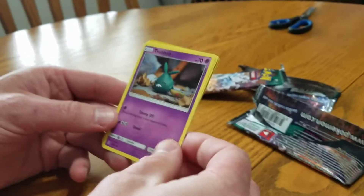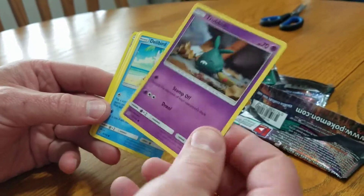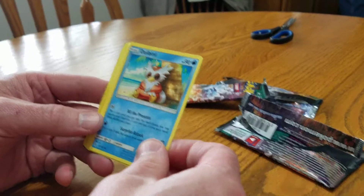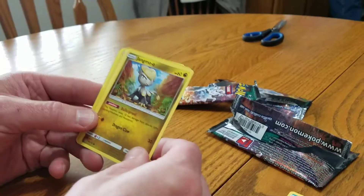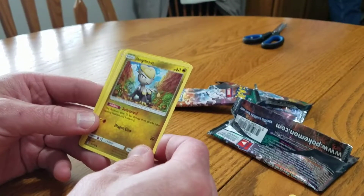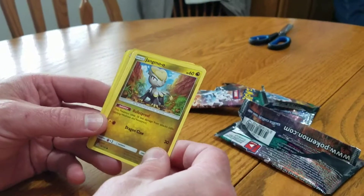This guy looks like a turnip, or an onion, or a rutabaga or something. Oh — Delibird — looks like he's sitting on a beach somewhere, chillaxing. This one looks like a girl too — Jangmo-o, or something or other — he evolves into this guy.